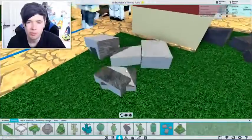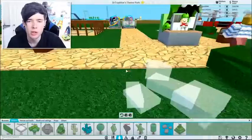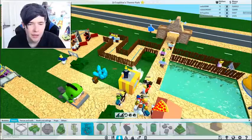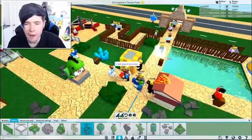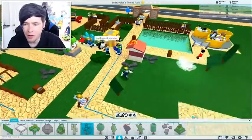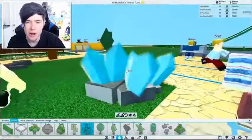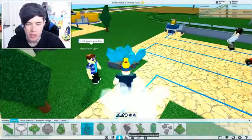I've placed rocks. This is the greatest theme park ever because I have rocks. And crystals - look at these, they're epic. I'm gonna put some here as well. Oh, that looks so good. They might provide a light source as well, which could be pretty handy.